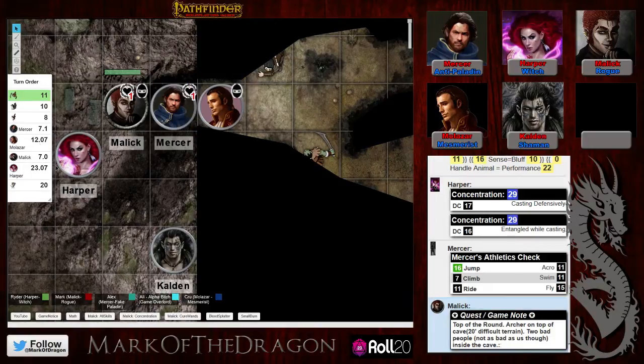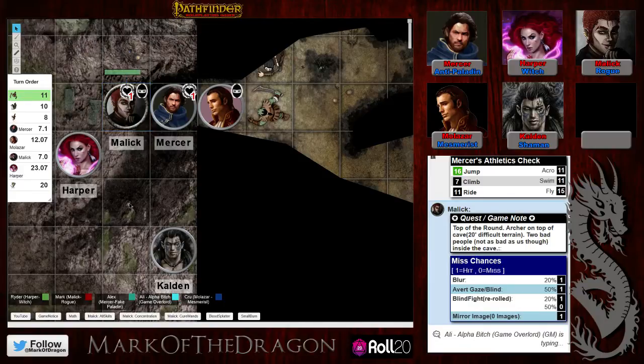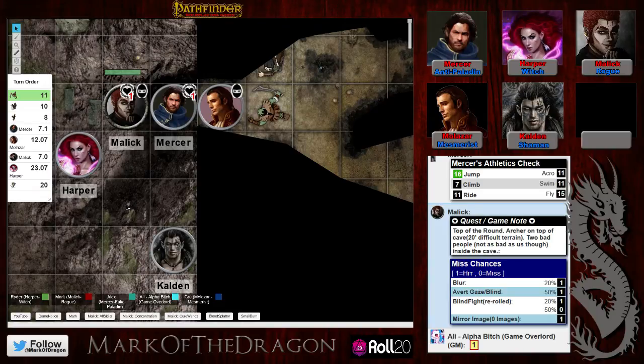The DM takes the enemy turns. One orc charges toward Mercer but hits an invisible wall — Molzar. In true orcish fashion, he starts haphazardly slashing at whatever is invisibly blocking him. The concealment check for the invisible creature is rolled, and it's a hit in theory — but the orc misses horribly, spinning around and hitting the wall instead.